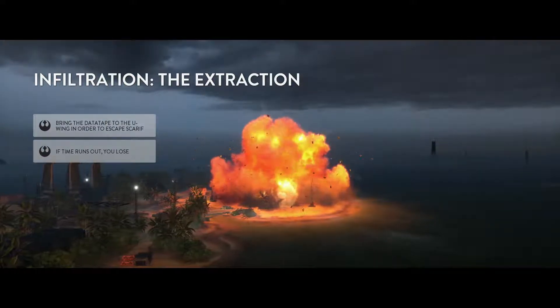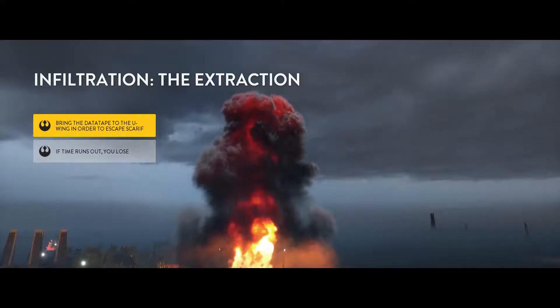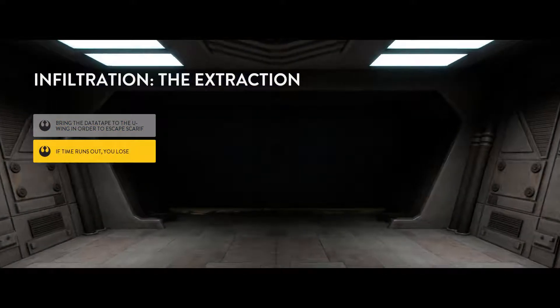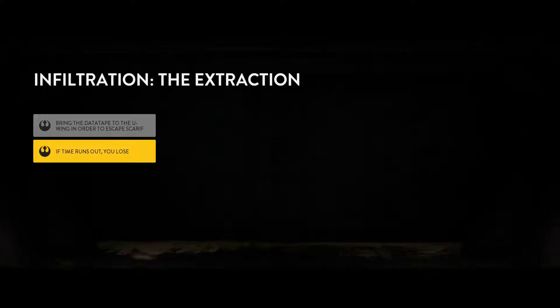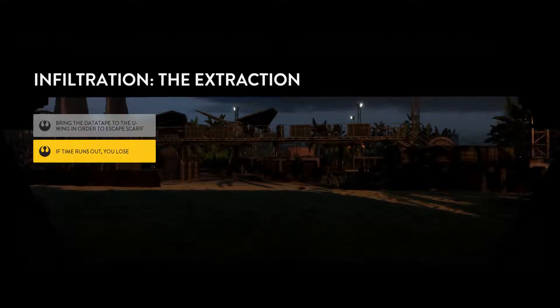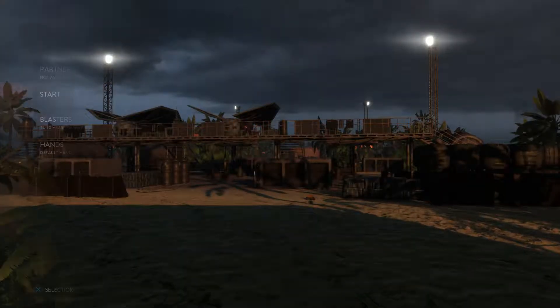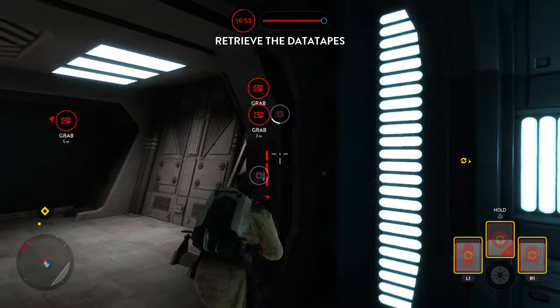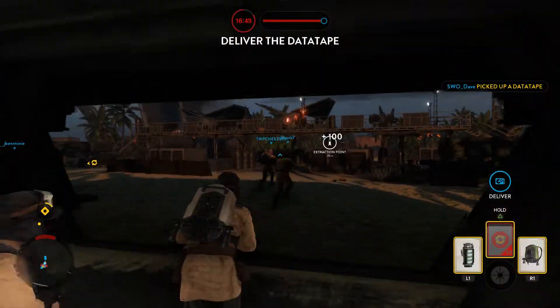The cargo ship is up in flames, that should distract the Imperials while our team goes to work. Move towards the rail speeder station and secure the area. Extract the Imperials — come on, grab the thing! There we go, I'm going to have company.